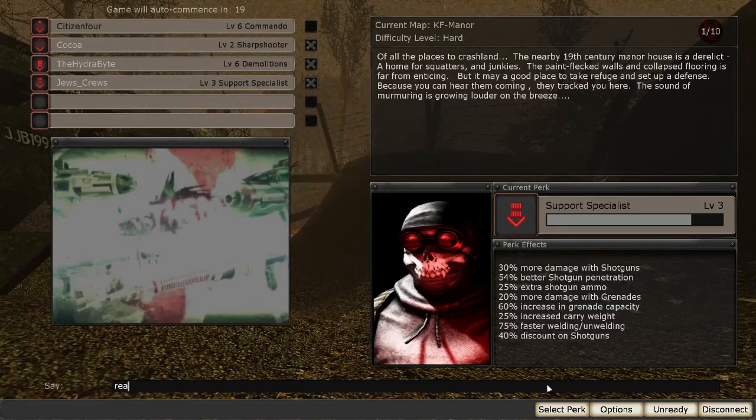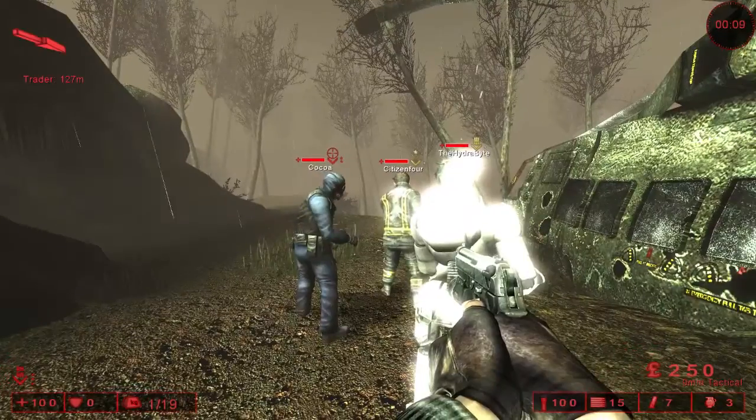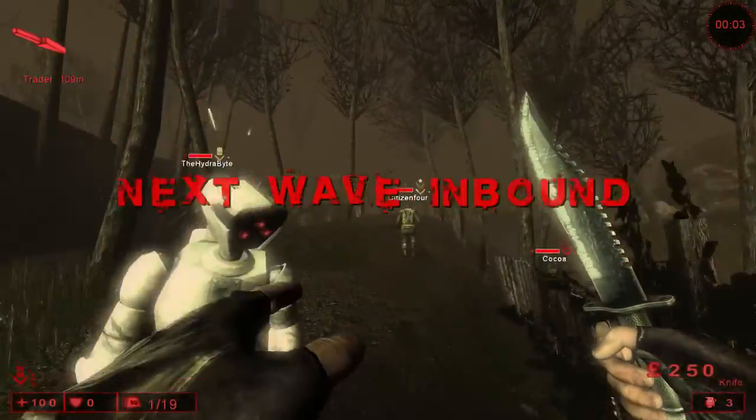Just give them a little reminder — ready up. You're a level 2 sharpshooter. Level 3 is kind of eh, but level 2 really? KF Manor — this is probably my favorite map.